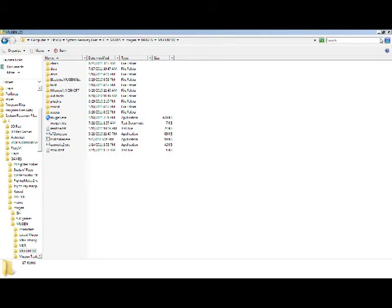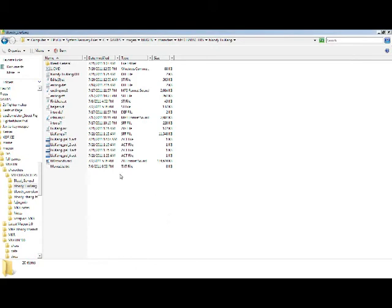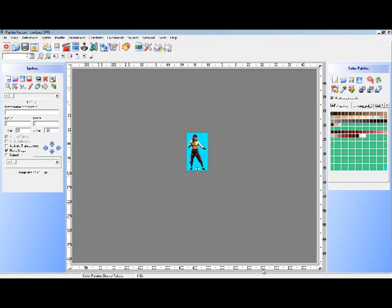I had a bit of a hiccup there but I got through it, and that's pretty much how you make a smart palette for your characters. You would just do the same thing starting from the step where you draw the mask on top of the animation and apply the separate palettes, then mix them all together, apply the master palette, and then you can do whatever you want here and just keep adding more and more until you fill the character up. That's it, so I hope this helps.